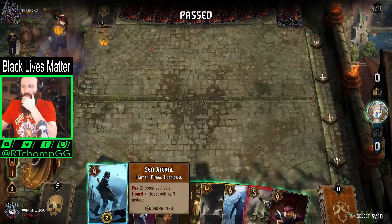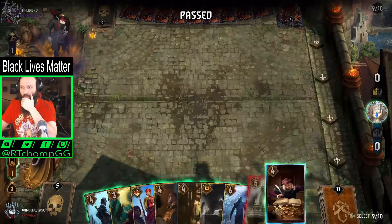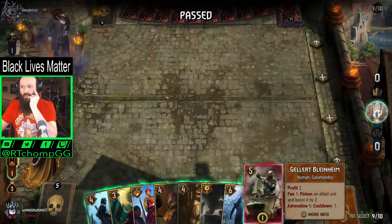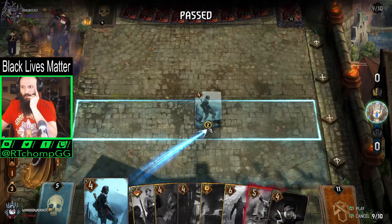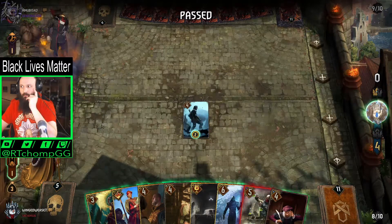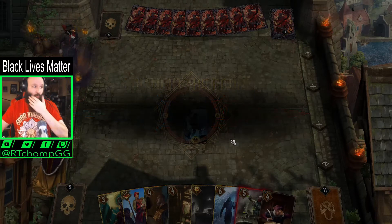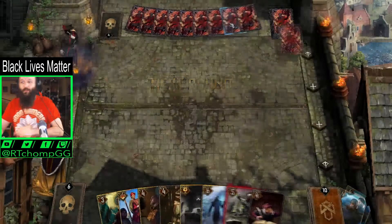We have another one of these guys — yes we do. I think I'm going to play him rather than the Tax Collector. Actually we have another Tax Collector too. I like keeping the coin generators — we're going to play the Jackal. Maybe that's wrong. That's a weird pass from the opponent. I'll take chat's word on it — I have no idea, this is literally the first time I've seen this.